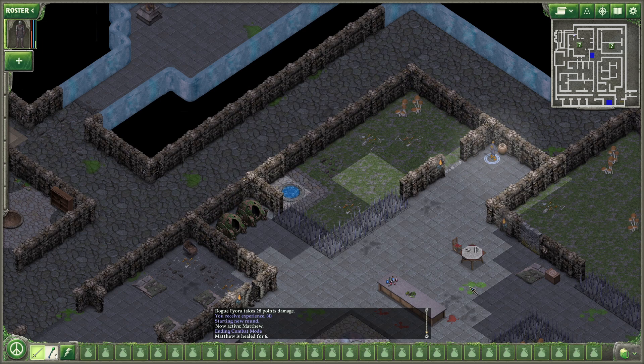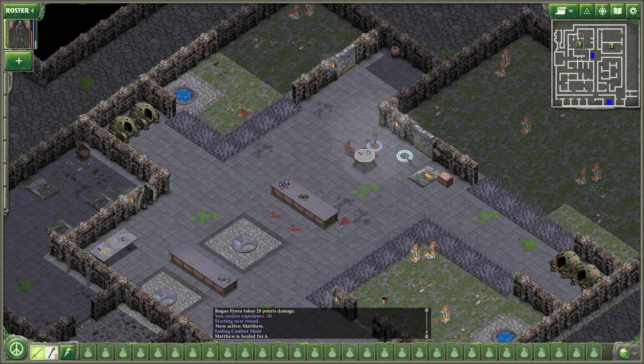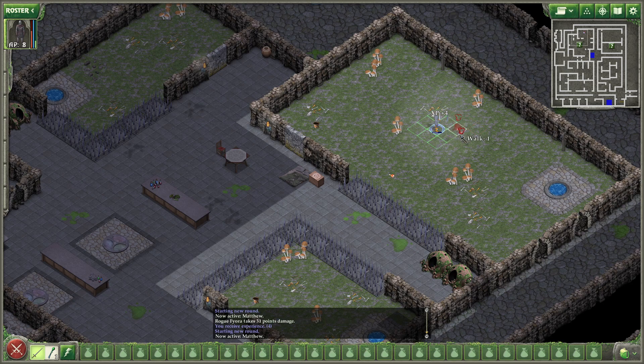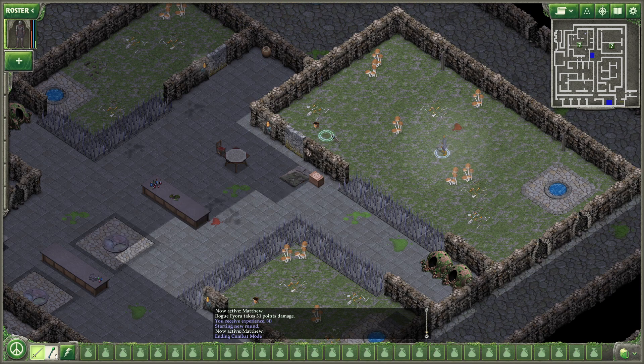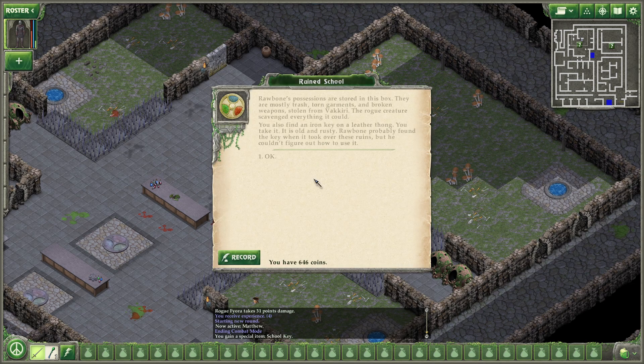Five copper discs. Shield on the table. Pick up some meat. Try to eat a shroom — we're still full. Let's check out this chest. Rawbone's possessions are stored in this box. They are mostly trash, torn garments, and broken weapons stolen from Vakiri. The rogue creature scavenged everything it could. You also find an iron key on a leather thong. You take it — it is old and rusty.